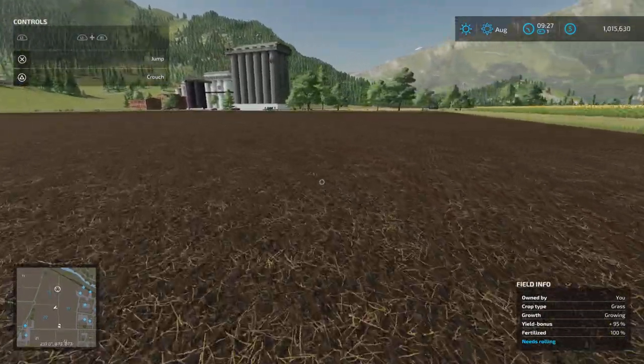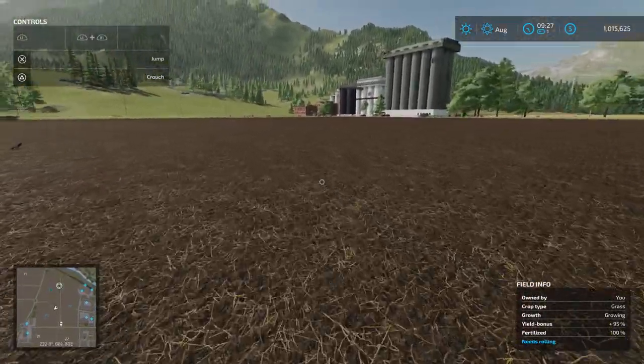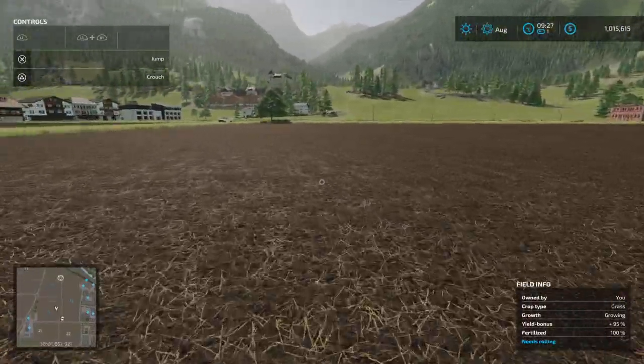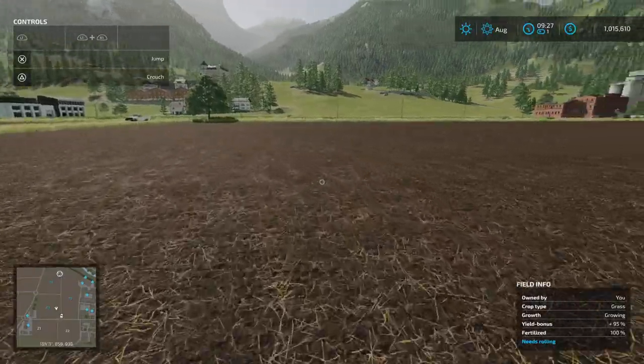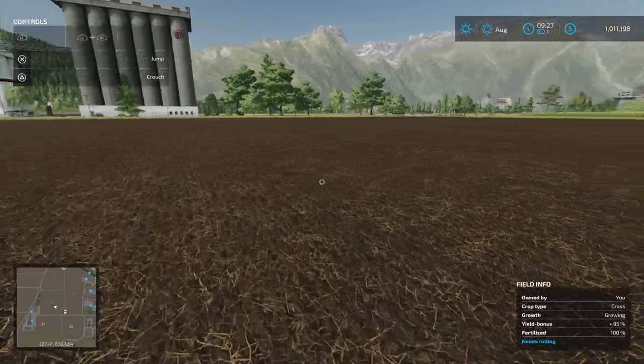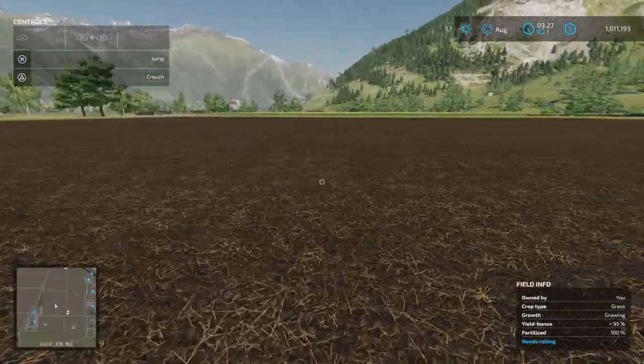The reason I chose field 20 is basically because it is nice and square and very flat. If we just walk around the area here you can see it's extremely flat. Flat terrain is ideal for building buildings on.